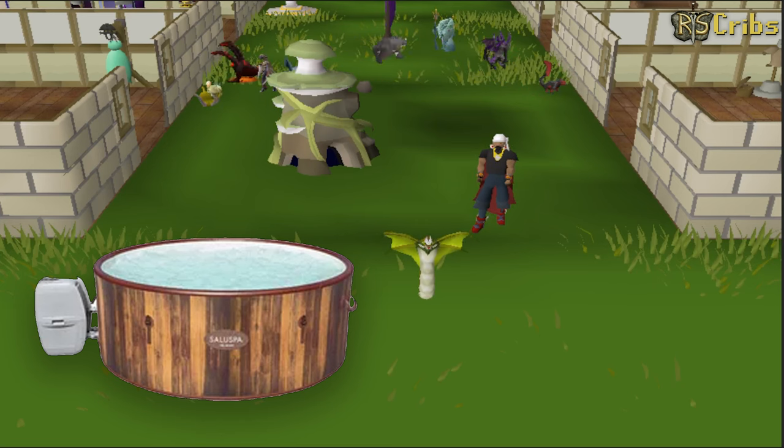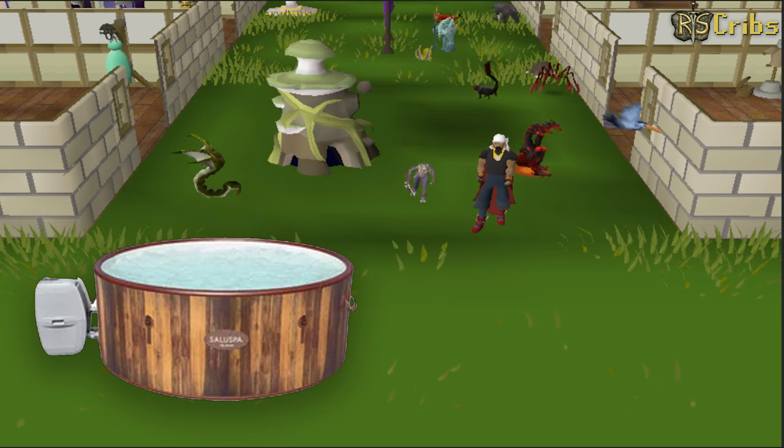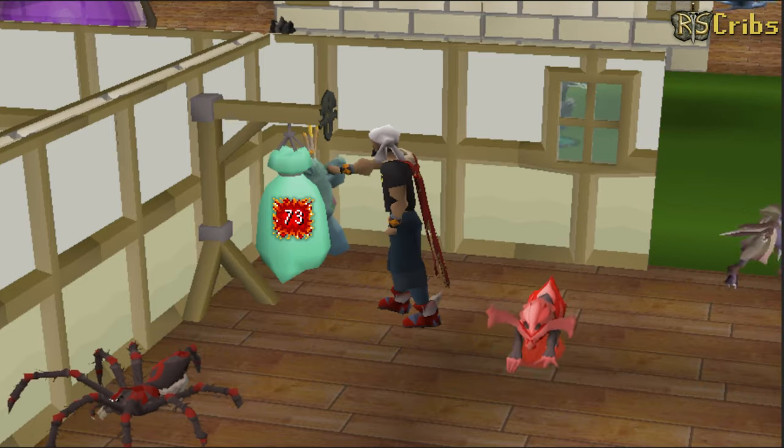This is the backyard where all my animals like to roam. Gotta have plenty of space for the animals, you know. And that's the hot tub — what would be a crib without a hot tub? This is the workout room. You know I gotta stay fit. I guess that's just the streets in me.